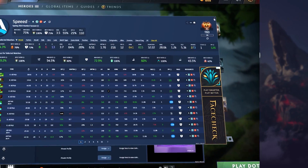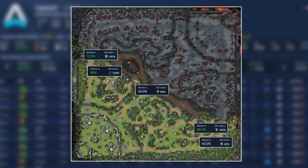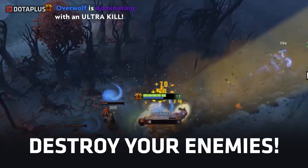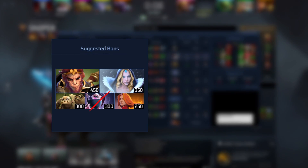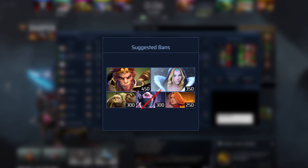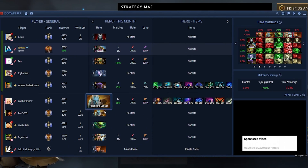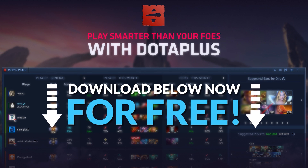I want to tell you guys a little bit about Dota Plus from Overwolf. This is a free stats app you can download right now that shows you your stats for the last three months — games played, MMR, win rate, XPM, GPM — everything you need to track to know how well you're doing. The biggest reason to download it is the ban suggestions: it tells you what the enemy team is good at and their best heroes, so you just ban them. Go download Dota Plus right now.